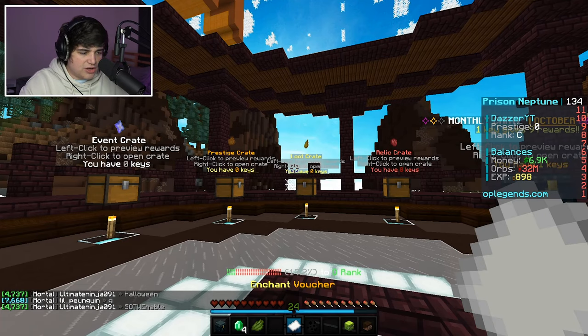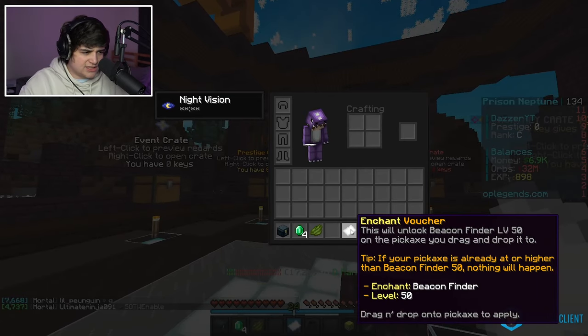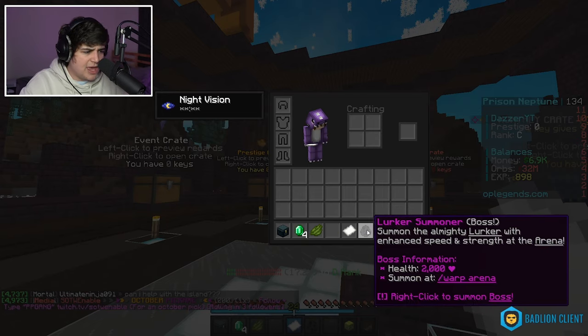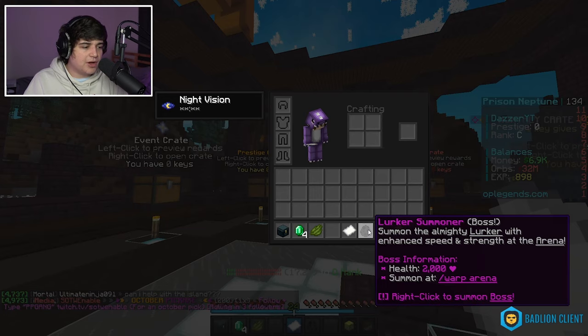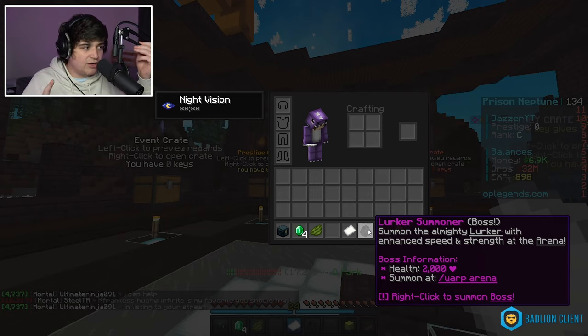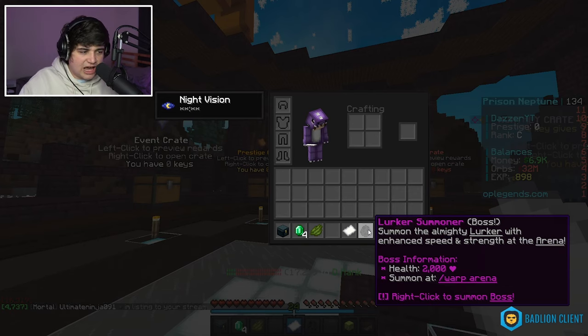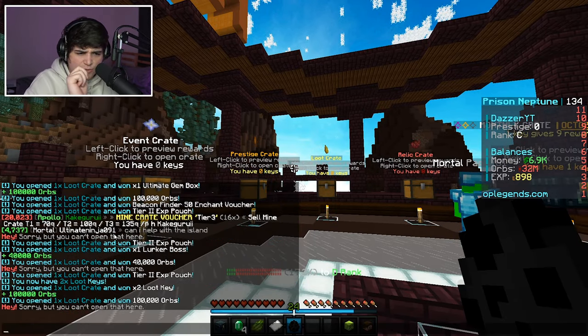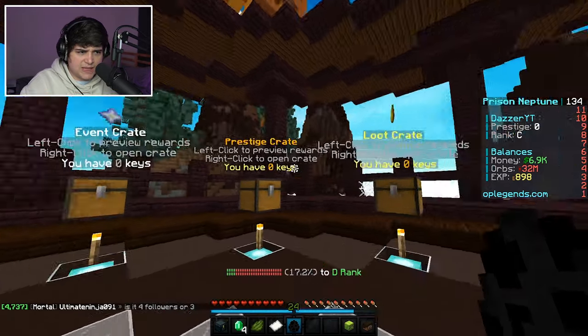We got an enchant voucher that will unlock Beacon Finder level 50 on any pickaxe — that's hype! We also got a lurker summoner which enhances speed and strength in the arena. That's a boss item so we might save that for the next video when we're more geared out. We also picked up some orbs and other keys while opening.